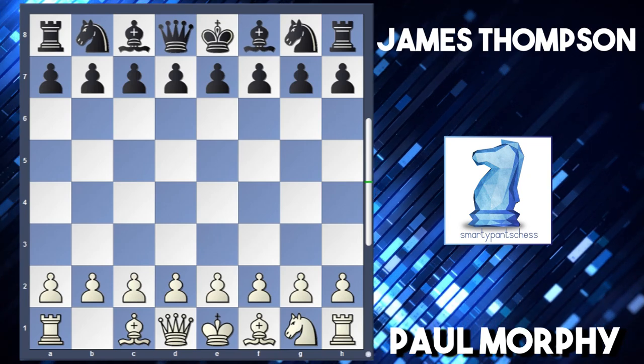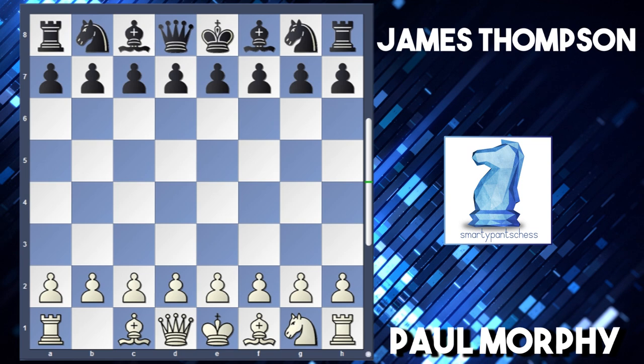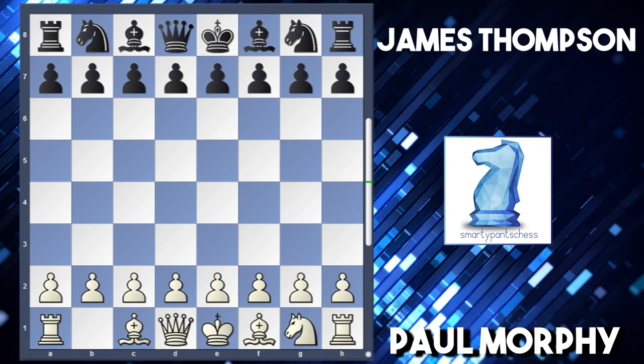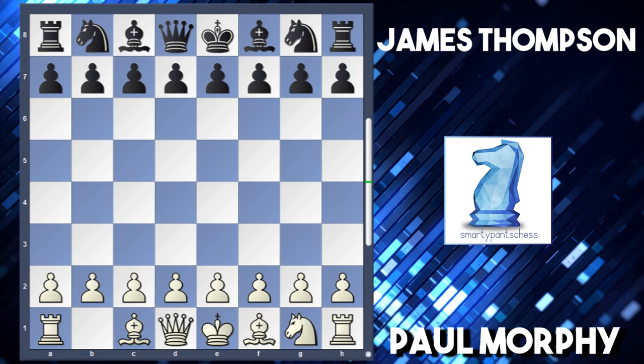Good evening chess fans, and today I've got another odds game for you. This time it's Paul Morphy against a relatively strong player, James Thompson. I've done a bit of research and apparently Morphy was losing 3-0 to this guy before he played this game where he turned things around. So let's have a look at what he played.